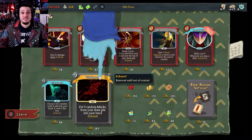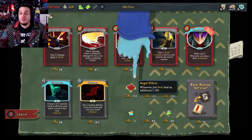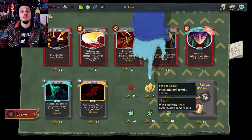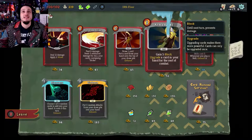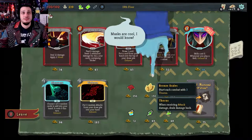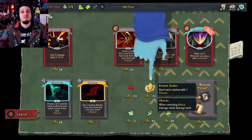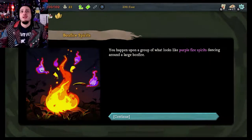Regal Pillow — whenever you rest, heal an additional 15 points. Bronze Scales — start each combat with three thorns. Thorns means when you get attacked, you deal damage to the attacker as well. Lee's Waffle — upon pick up, raise your max HP by seven and heal all your HP. I'd love to grab that, but I really like Perfected Strike. I'm going to get Perfected Strike and see what else I can get. I really want Regal Pillow, but I think Bronze Scales is going to be a lot more useful right now. I might be able to pick up a Regal Pillow later.